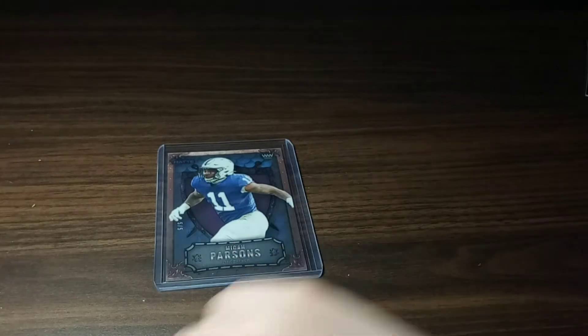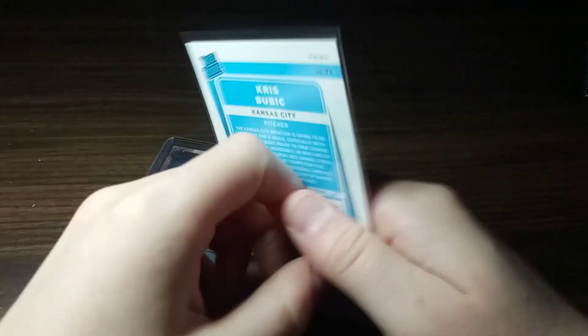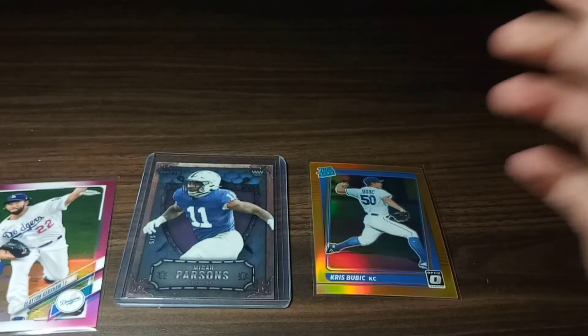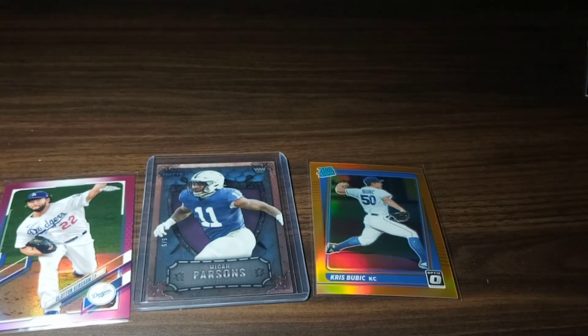That's gonna wrap it up — we had some nice pulls today. We had the really nice Micah Parsons out of five, the Optic numbered out of 125, the pink Clayton Kershaw rookie, and a couple other rookies like the Mac Jones. Don't forget to check out the Super Bowl video, and thank you guys so much for watching. We'll be back with another mail day video soon — make sure to subscribe. We'll see you next video, peace!